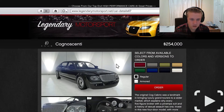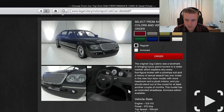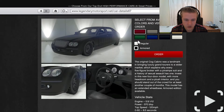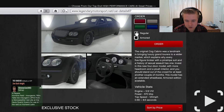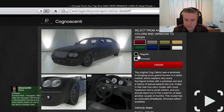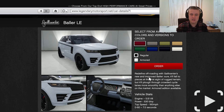Then we've got the Enus Cognoscenti - not the 55 model, this is your classic one, the non-updated version. And oh my god that looks beautiful. The 0-60 is 8.5 seconds which looks atrocious, but I'll be very interested to see if these blow up very quickly or not.